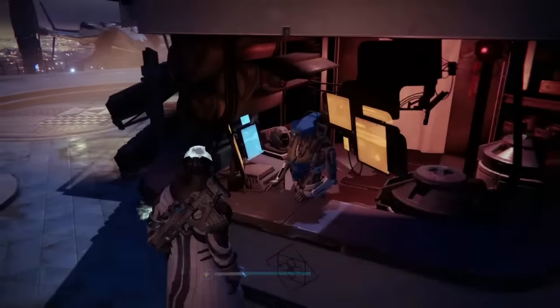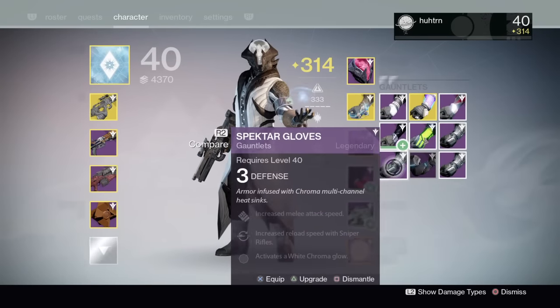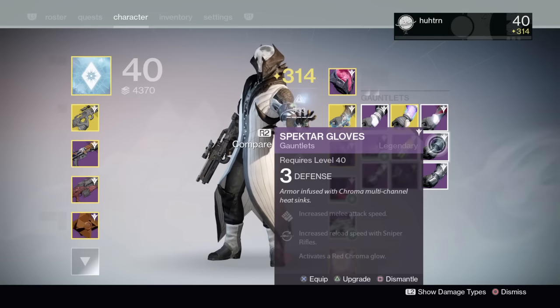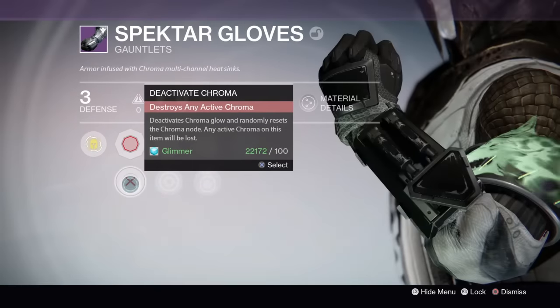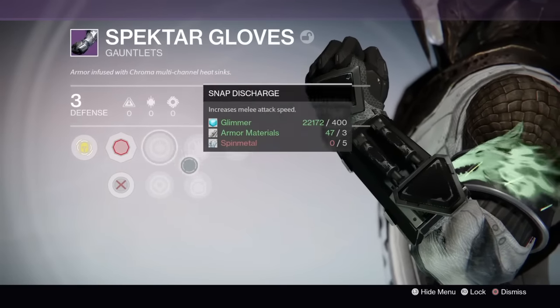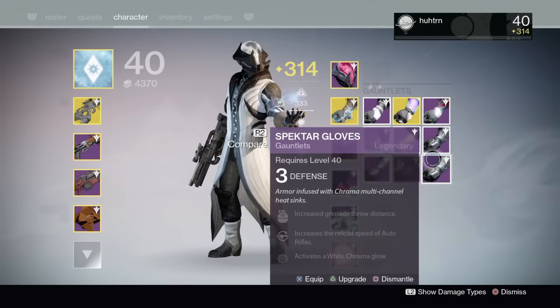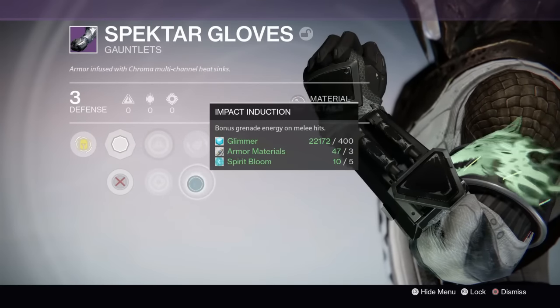So we're gonna buy some more boxes, but for right now let's look over the gloves. For the Spectre Gloves I got for my Warlock, I ended up getting increased melee attack, increased reload speed with sniper rifles, and activates chroma glow red — or you can change that by paying glimmer, or destroy active chroma. I'm kind of liking this with red so I'm gonna keep that. And we've got the white chroma glow with increased auto rifle reload speed and increased grenade throw distance.